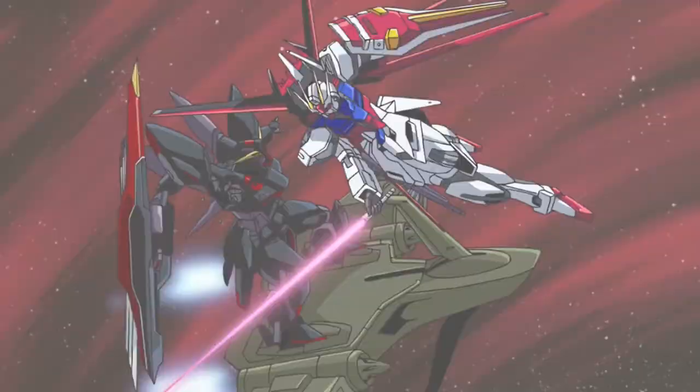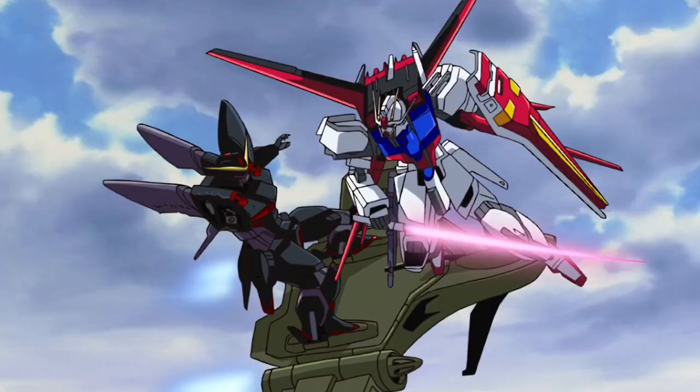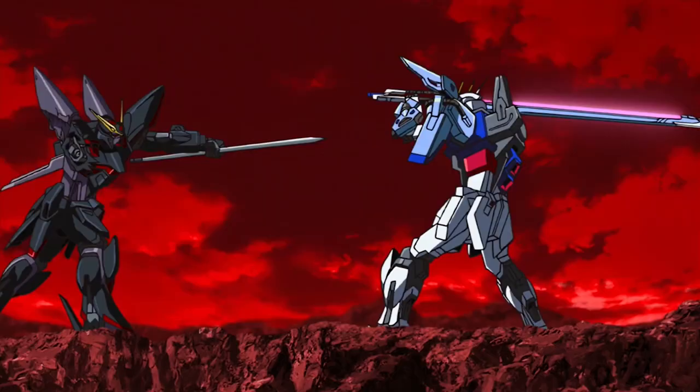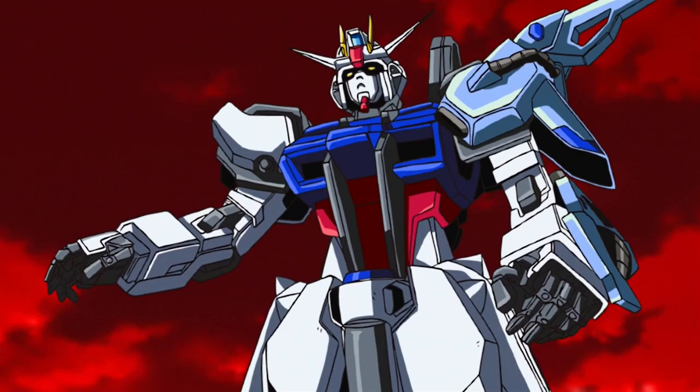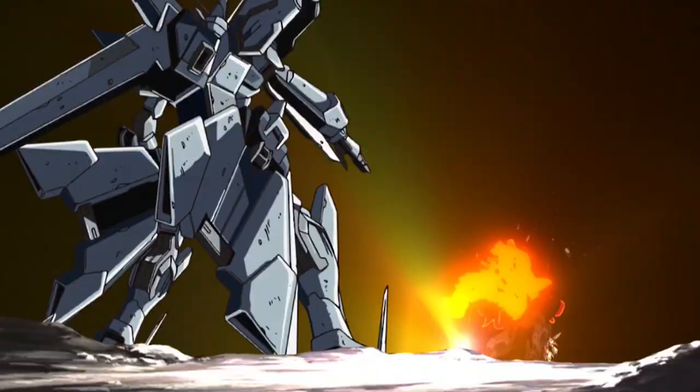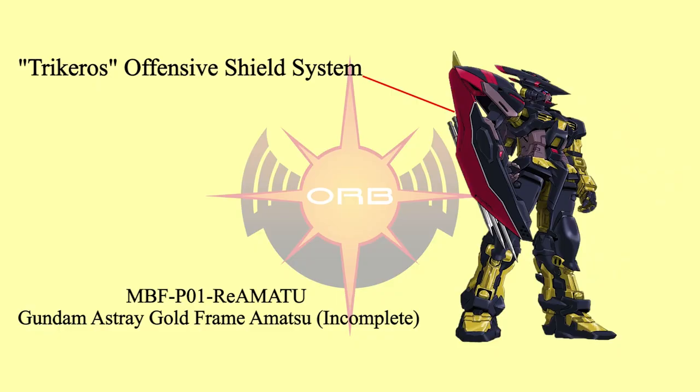During the battle near Orb, Blitz Gundam's right arm was chopped off and got kicked onto the ground by an airstrike. In the end, Nicol was trying to protect Athrun and his powered-down Aegis. Nicol charged at the Sword Strike — Kira stabbed the sword into the Blitz cockpit. Blitz Gundam was destroyed and Nicol went KIA.